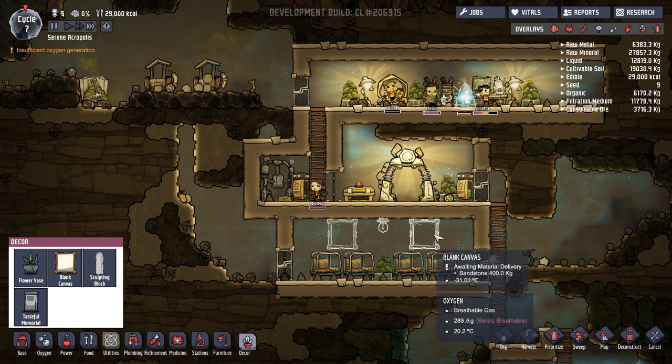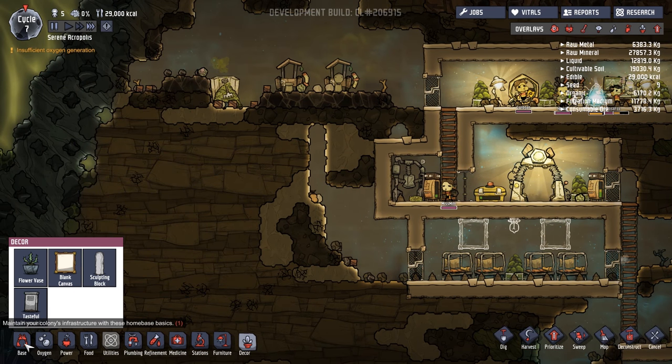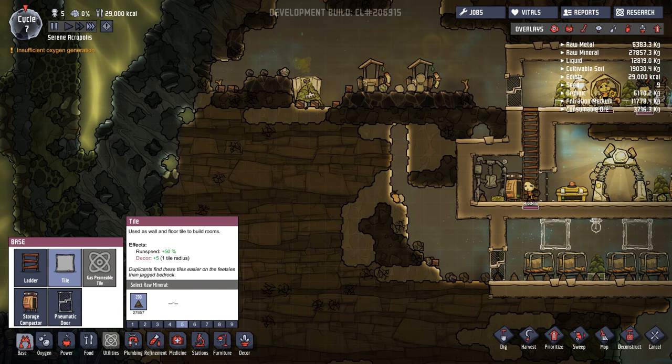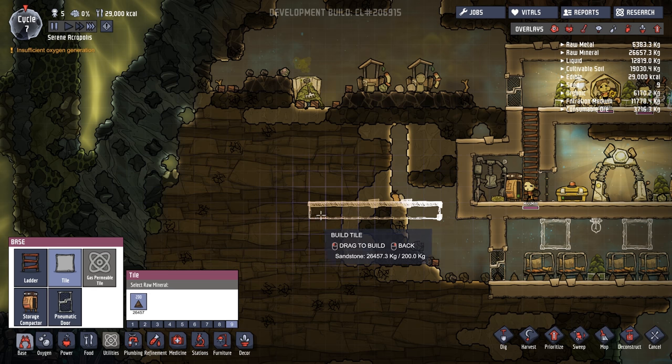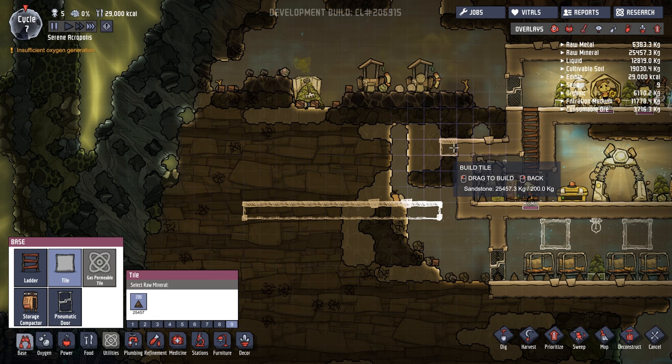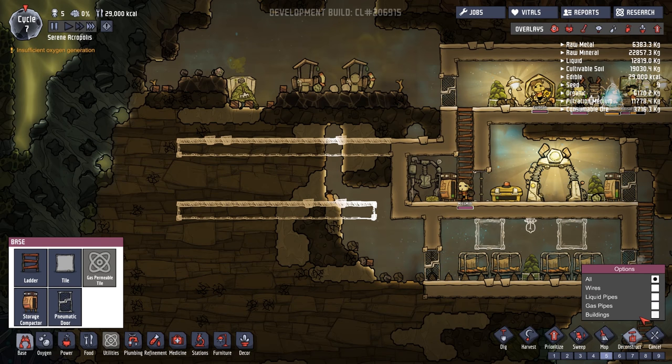What will happen is these blank canvases will be made and then someone will come along and paint them. Based on their skill, they might do a good job or a really bad one. I would like this to be done fairly urgently. I would also like a new room dug out. I love the fact that you can tell it to just get rid of everything. Actually — no no no no, what have I done? I was literally just talking about it and I did that.